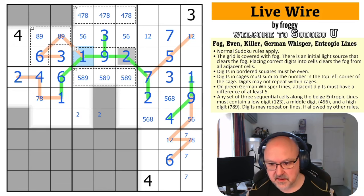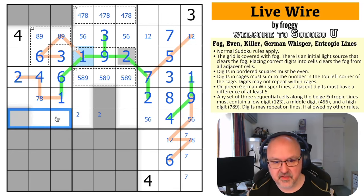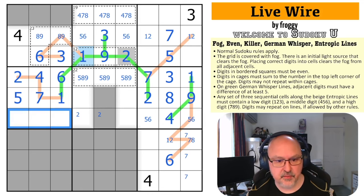The 6 looks up ruling out 6 in that cell. The 5 placed confirms that cell is the 8. This is a 5, 6 pair. Where is 5 in this box? 5 can't be in those cells, and it's not in any of those — so that's a 5. The 8 looks across making that 7, and I know this triple: 3, 8, and 9.